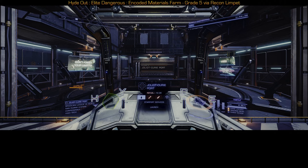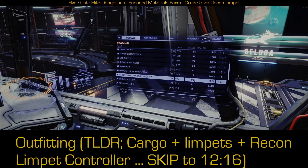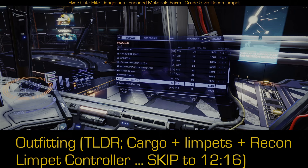That gets us to outfitting. At a minimum you want to have a recon limpet controller. A size one takes 22 seconds to hack — that's the slowest. Size three is 17 seconds. The biggest one, which I think is size seven, is like 10 seconds — almost an instant hack so you don't have to worry about overheating. Then you need cargo. In this case I have a couple of cargo racks, giving me 32 limpets worth of storage. You're going to use one limpet every single hack, so that's 32 runs — more than enough before you need to go trade. If you're on a Sidewinder, you're probably limited to two or three limpets and you'll have to synthesize every time.